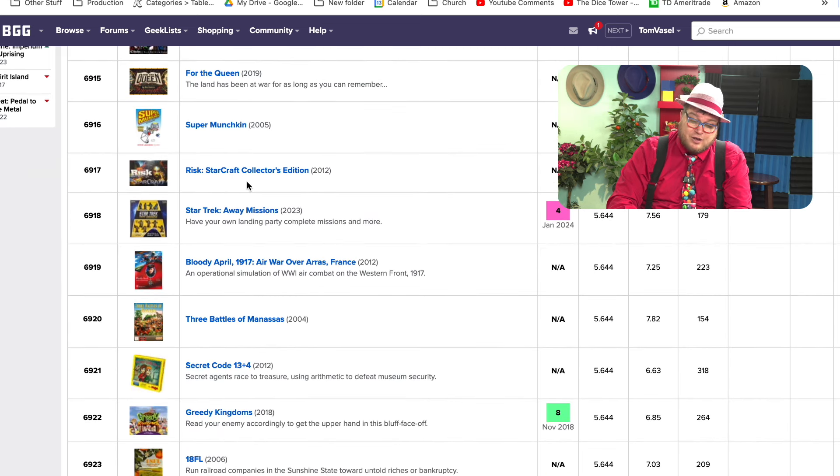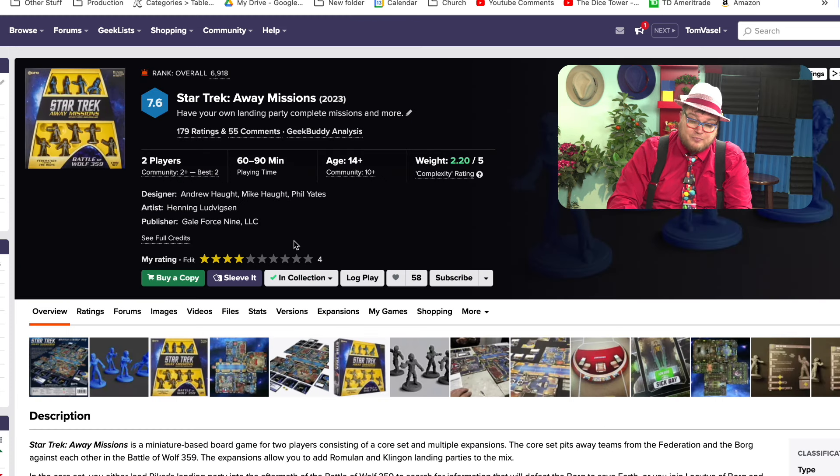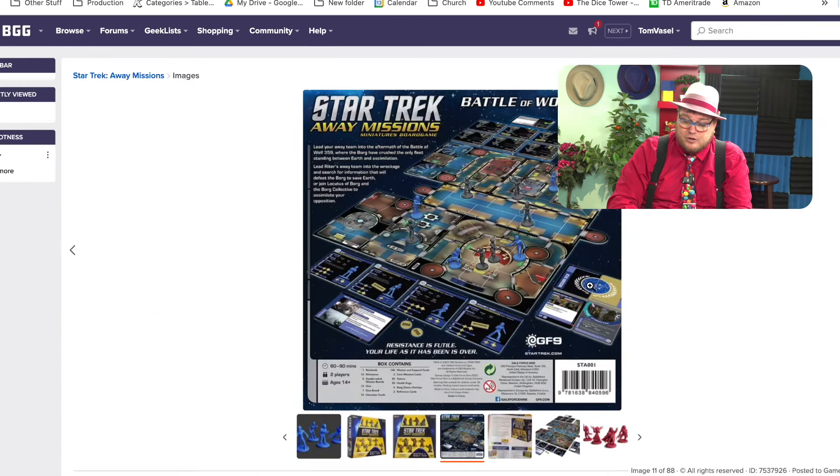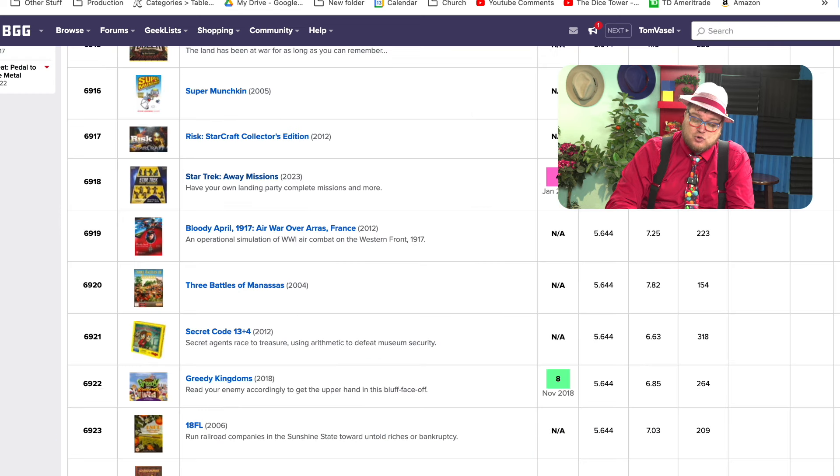Risk Starcraft Collector's Edition — I've not played that. But I have played Star Trek Away Missions. This game, which Joey liked a little better than me, I played multiple times to see what I was missing. You're either the Federation, the Romulans, the Klingons, or the Borg — you have a couple of actions, and that's it. It feels like you do nothing in this game. I really dislike this one, and I was really hoping to enjoy it.